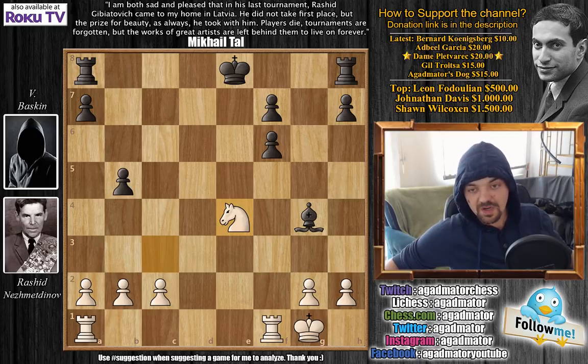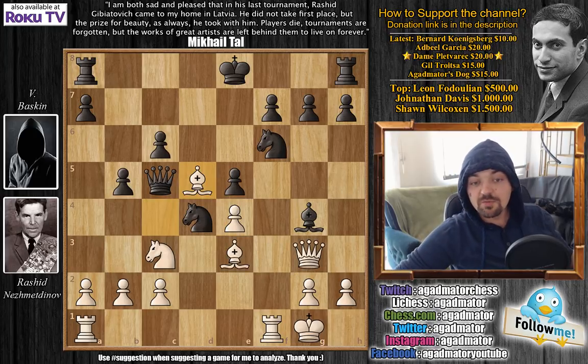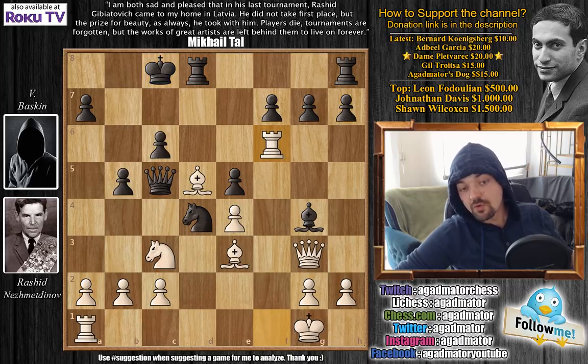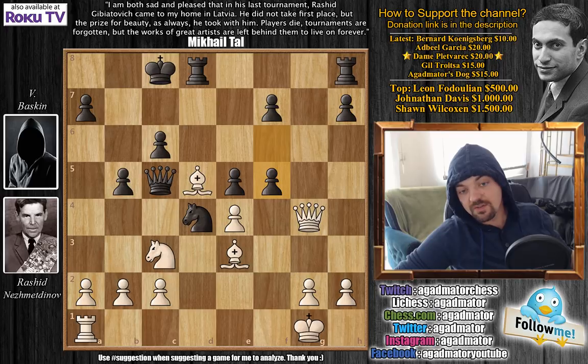Here Rashid played a brilliant move — I'm not even going to ask you to pause the video and find it, just try to imagine a Rashid move. Rashid played Bishop to d5! Bishop to d5 is a very nice move as the Queen is no longer protecting the e5 pawn, so now the threat is of course Queen captures on e5. You can't capture the bishop with the knight as then you're no longer defending the bishop on g4.